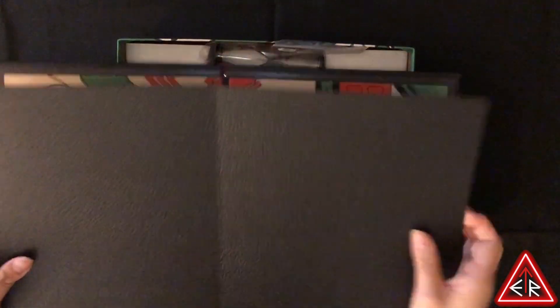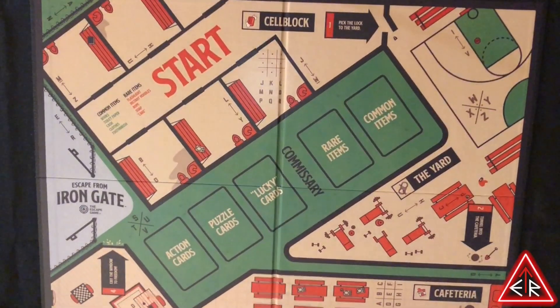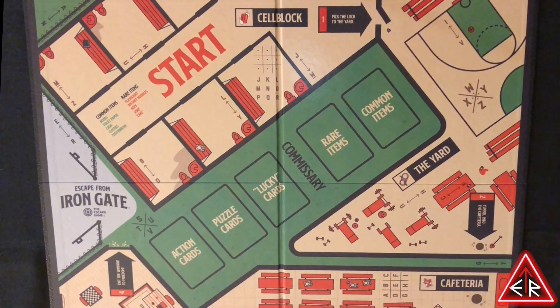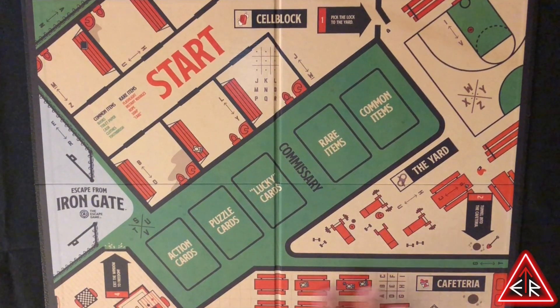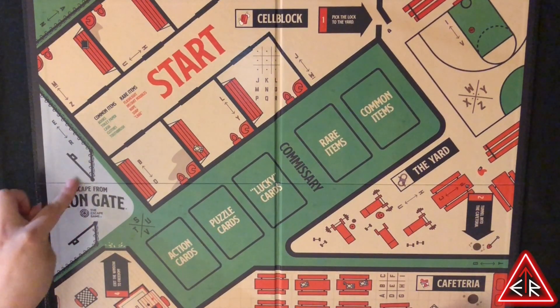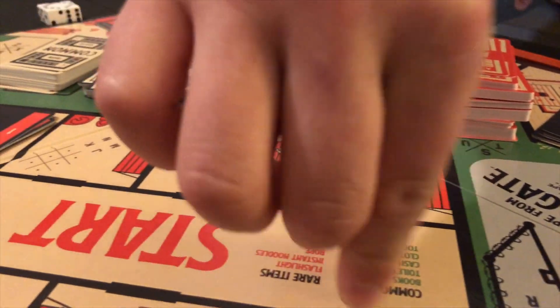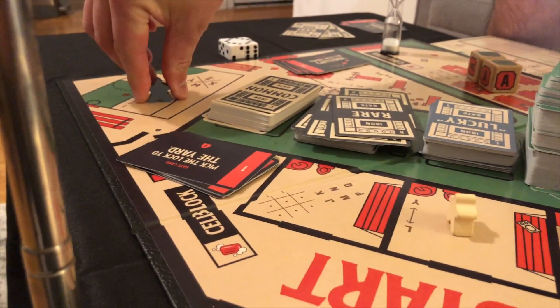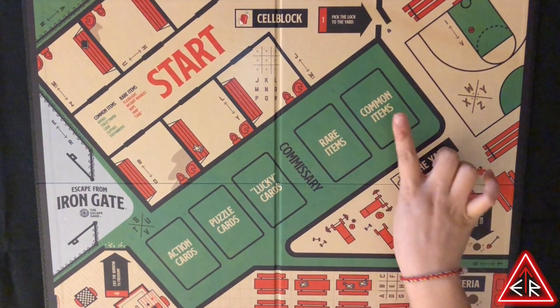First thing, obviously, is the game board. The game board has a start — quite big. You have a cafeteria area and a warden's office. This is the escape from Iron Gate area on the left, which means you're probably going to go from the start, puzzle your way through, get to the yard, then the cafeteria, then the warden's office, and then the Iron Gate. This is what I see from not understanding any rules at all. You also have action cards, puzzle cards, lucky cards, rare cards, and common items.